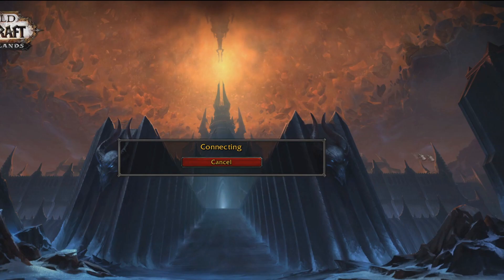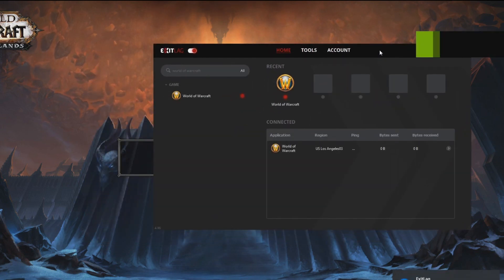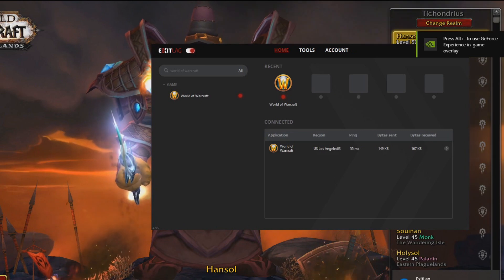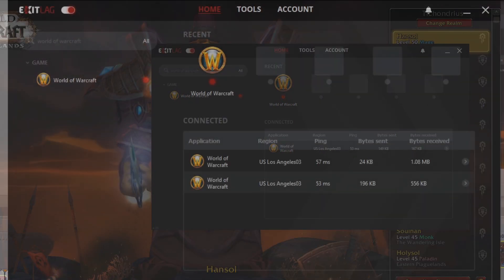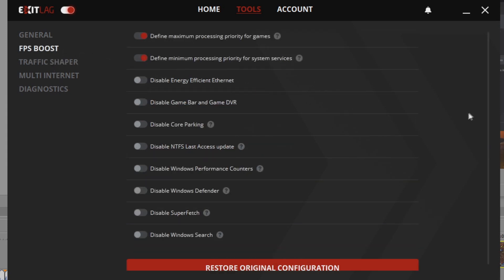Now you can log in and check your ping and packet loss. Over the course of an hour or two of queuing arenas — a full queue session — you can see if it benefits you. The program also offers a few extra tools such as the traffic shaper, allowing you to limit internet consumption for browsers. There's also an FPS boost tool that can help with lower-end hardware, so if you struggle with really low FPS, this might help you.